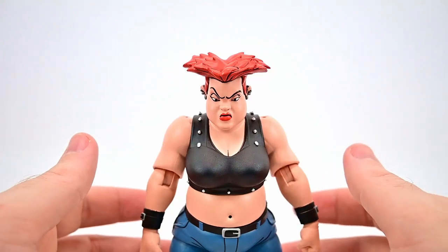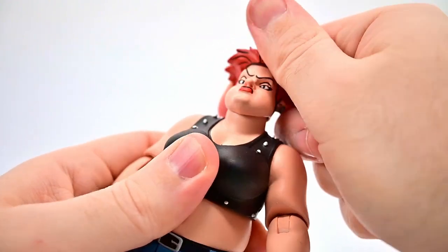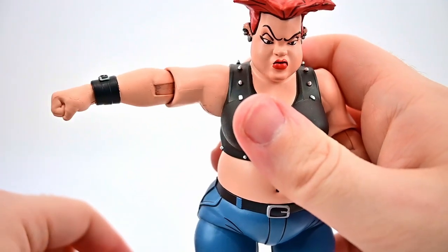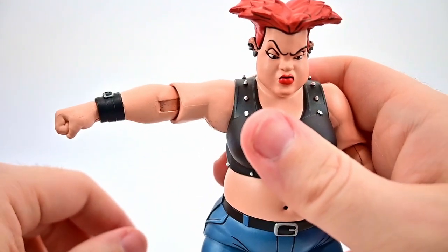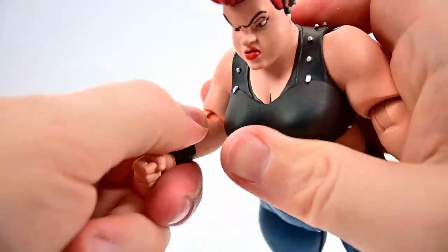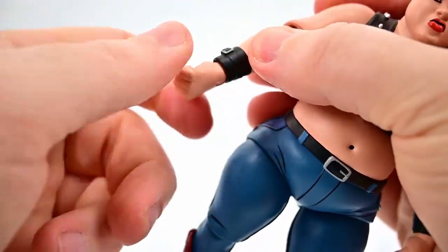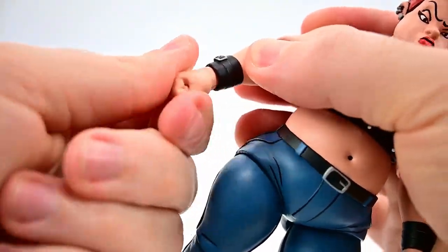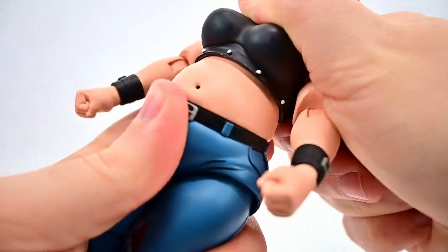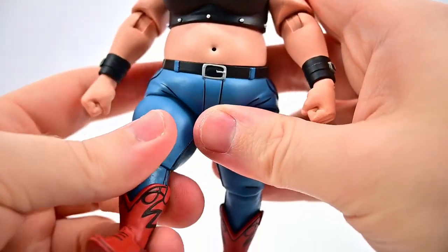Movement-wise, her head twists all the way around and can look down and up some. The shoulders come up to 90 degrees — we heated them up to loosen them but they're tightening back up — and rotate all the way around. She has single elbow joints that bend close to 90 with rotation, and wrists that twist all the way around and flex back and forth. She has an ab crunch and twist just under her chest.